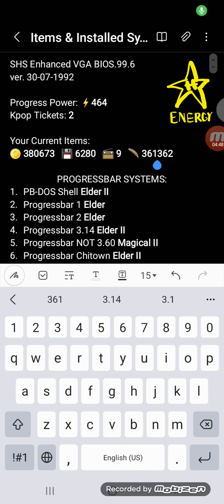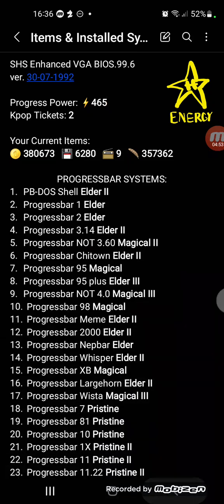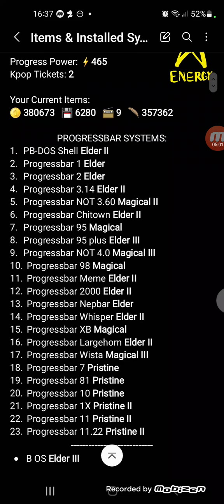Level three — alright, sorry, goodbye guys. 95 plus 3. Next up I will be upgrading progress point level bar to elder 2.